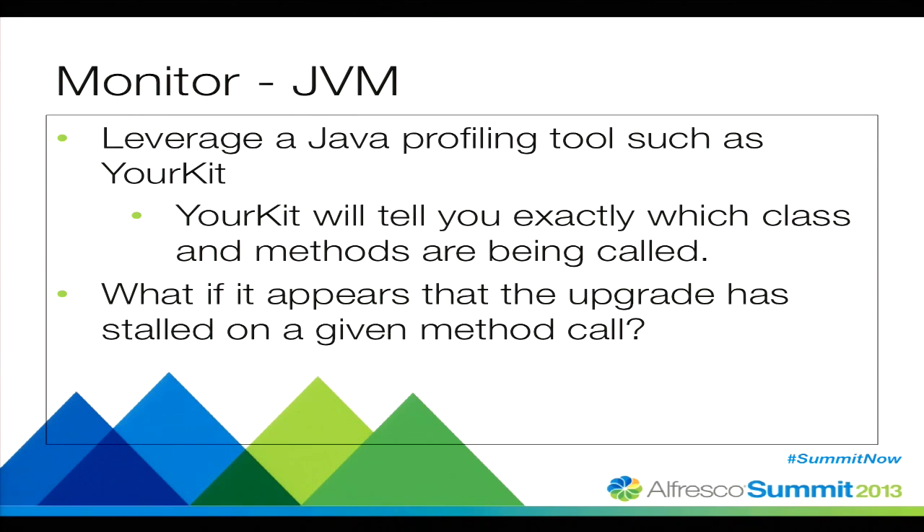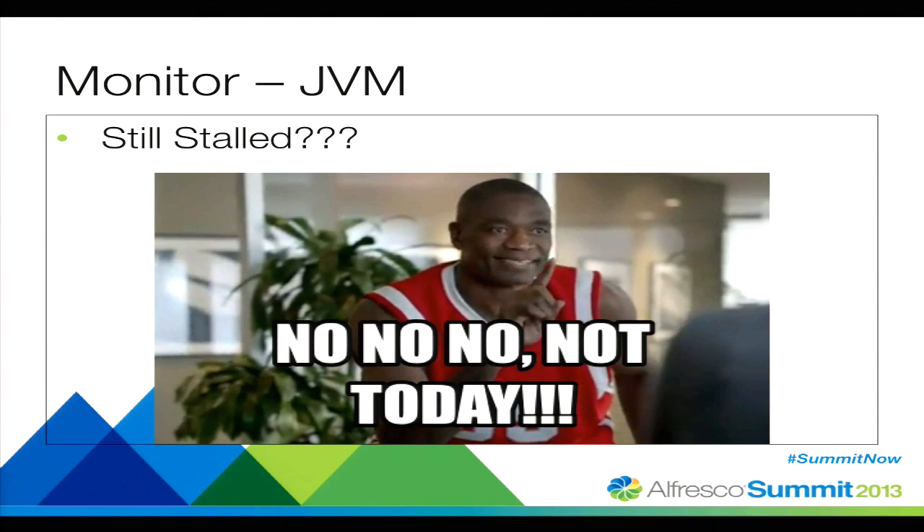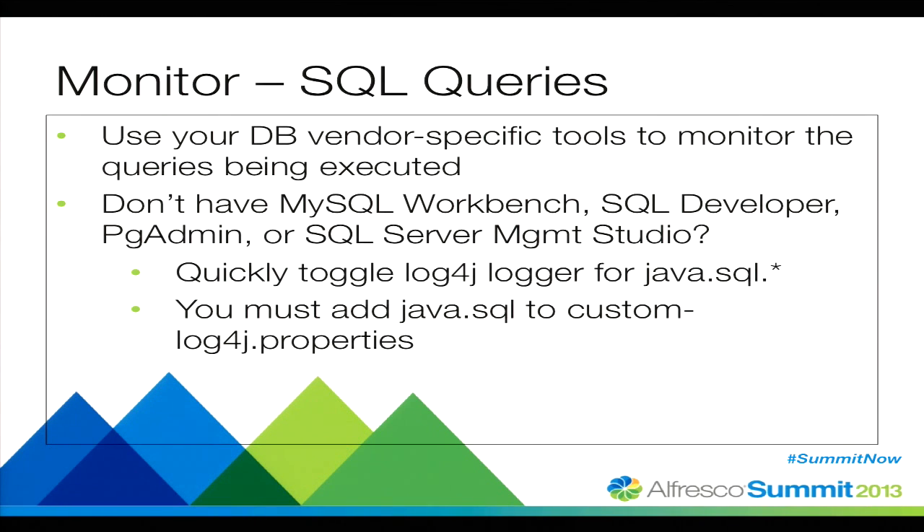What happens if a specific method call appears stalled when you're looking at YourKit? Take a look at the SQL queries — this is where you're really going to see a lot of activity. For instance, for 4.1 there's a specific SQL patch that runs to remove a column. If it's for a specific table that could have millions of rows, that could take a long time. But from the logs it just appears to be sitting there for an hour or two, and in YourKit it looks like it's just sitting at one specific method call. This is a good place to check. And if you're brave, you could add java.sql to your custom log4j properties file and toggle that on and off.